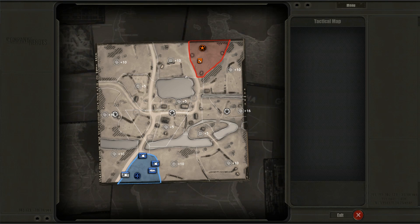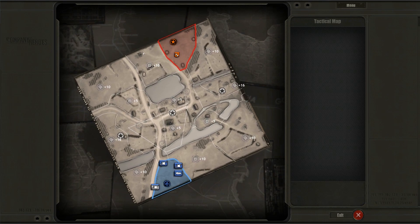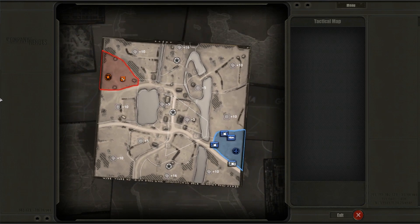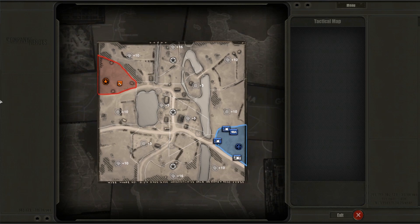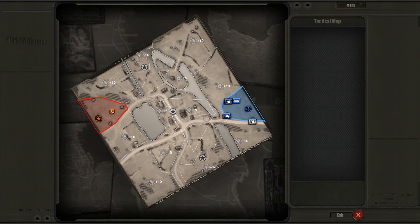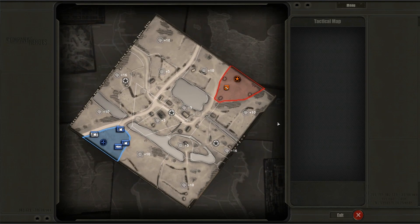One thing I actually really love is when you look at this map from a different angle — it's a bit rotated at the moment. It looks like a totally different map. If this was the first image you had of this map, you'd think it was completely new. But if you switch it around, there you go — it's just a normal map.